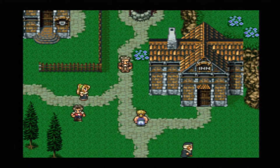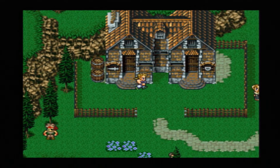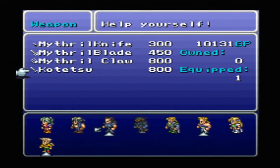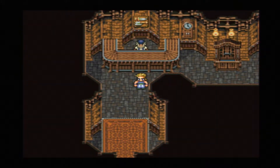I didn't fully explore this town when I first got here. The shops are supposed to be pretty good, so let's head into the weapon shop. The guide I'm using recommends picking up a Kotetsu for Cyan - which I already have equipped, so that's good. It also says if you want to equip him with the Genji Glove and Black Belt, you can give him two swords.